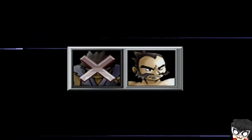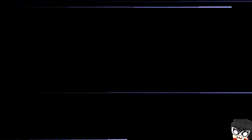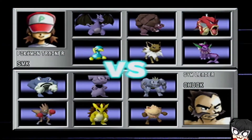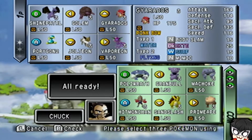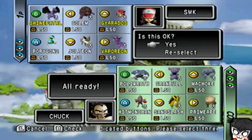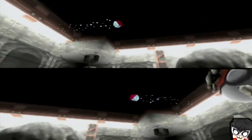The real challenge is Chuck. Hey there, Chuck — you and your Dynamic Punches. I'm actually gonna start off with Gyarados, just because we can Mimic. I want to see if I can actually use that — this would be the time to use Mimic and see what happens.